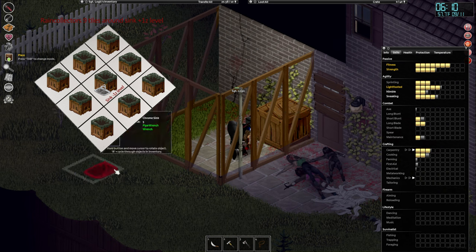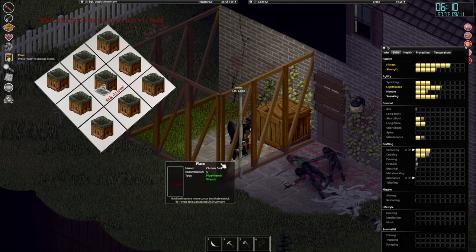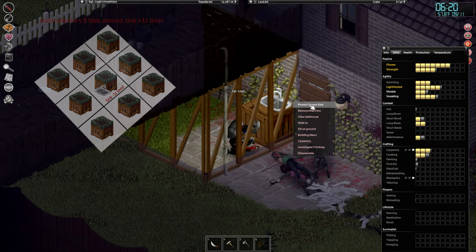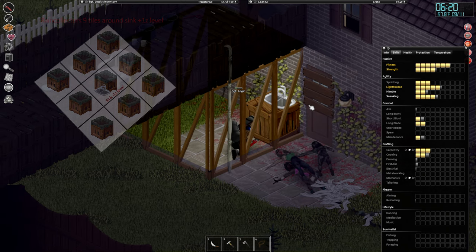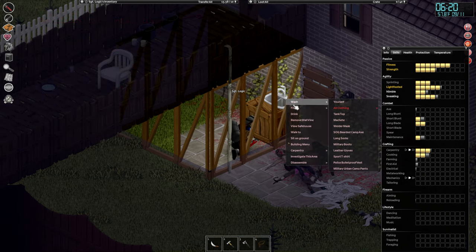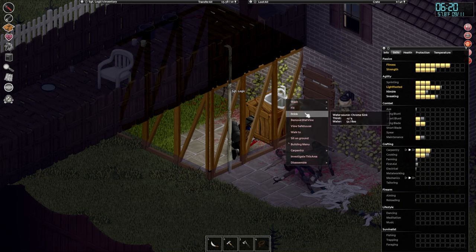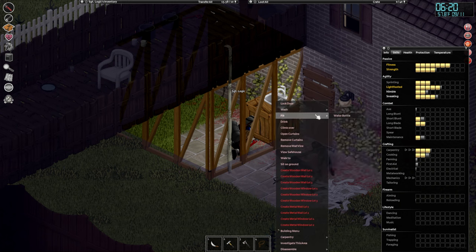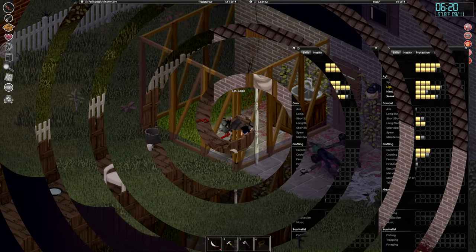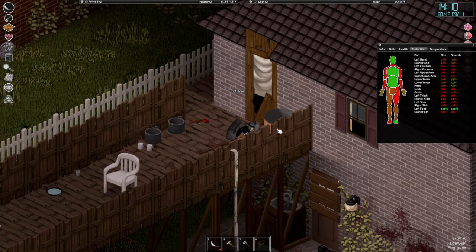We're hooking up the sink — excellent. Plumb chrome sink — excellent, so we'd be plumbing that. We've got 52 units of water right here. We've got a working sink finally! Right behind this fence there's a metal barrel — I plumbed it to that sink.